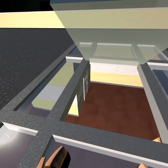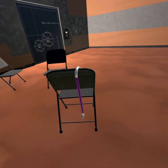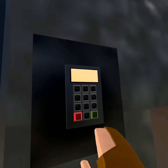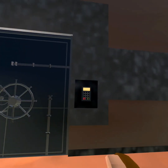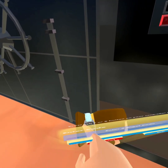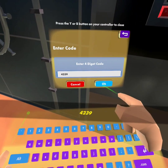So now I need you guys to find a four digit code — it could be anywhere, getting out of the table, getting out of the locker, who knows, might even be outside. We need a four digit code. You found the combination? 4239. I need some people — probably leave another locker. But I need you guys to enter the combination into the keypad and open up the vault. What was it? 4239. 4, 2, 3, 9. There we go.